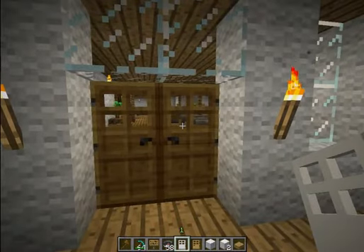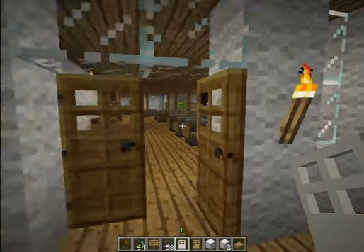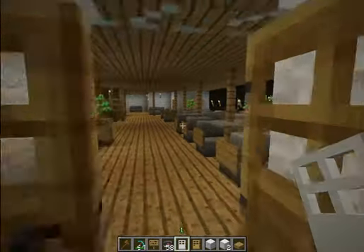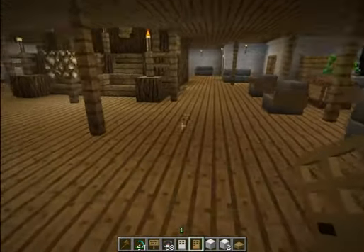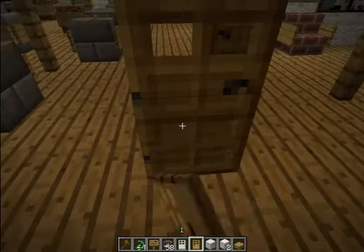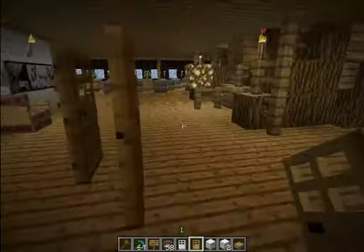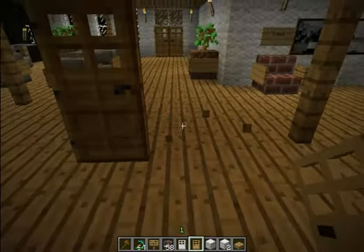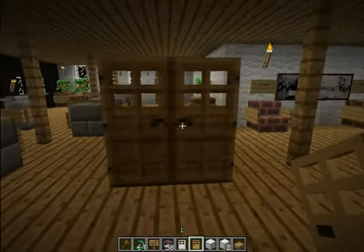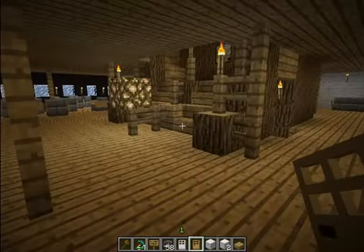I've built that ship before update 1.2.5 came out, and when I installed update 1.2.5 of Minecraft, there appeared a little problem with the doors. I don't know if you know that, but the doors are very special. I've built them correctly, but they just look like that. You just have to remove one door and correct that, and then it must look right.